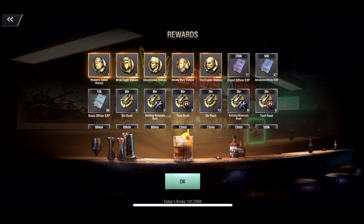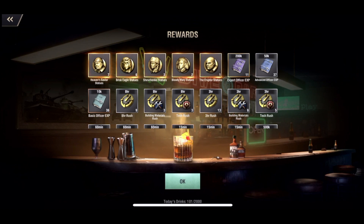The officer EXP books, in my opinion, are maybe some of the most valuable out of this pool. The officer statues are cool, though I wish they would cycle which officers were in the bar so you could get different officers from the draws. I don't have Heaven Savior maxed at all — haven't even started working on him. I am currently working on Brisk Eagle, so those six statues will be huge for me.